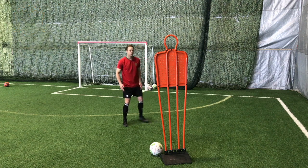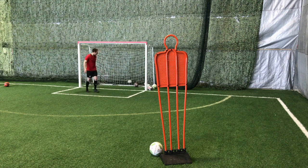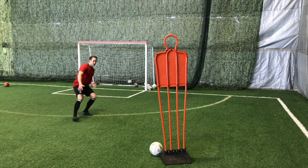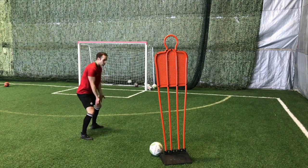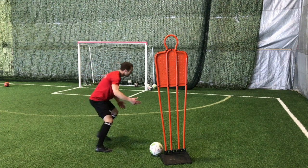If I run directly at him, I set up two or three ways for him to go. What I want to do is think about trapping him and pushing him one way. Let's say I want to take him to the sideline — I'll close quickly but curve my run, so I know where he's going. I'm pushing him this way, so practice curving your run.